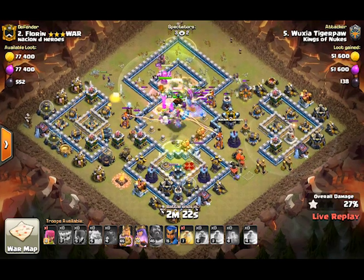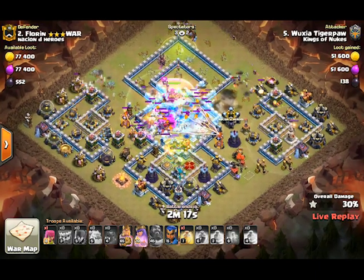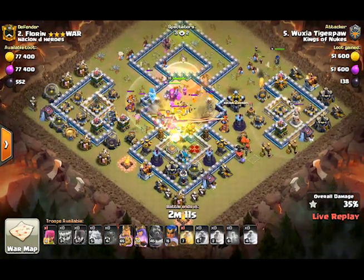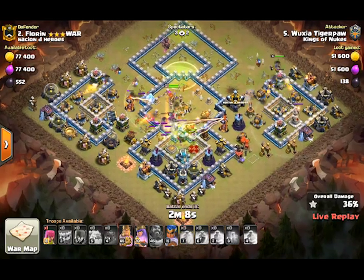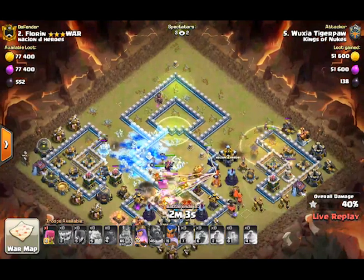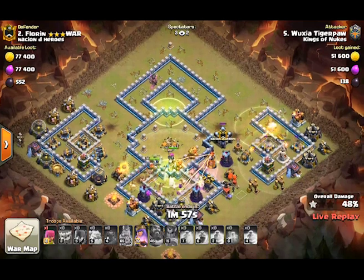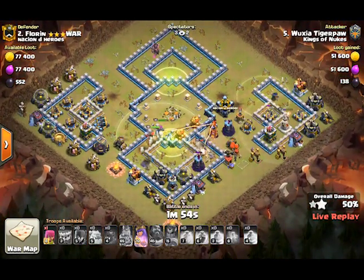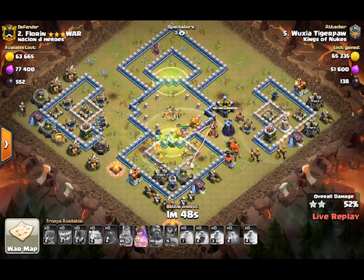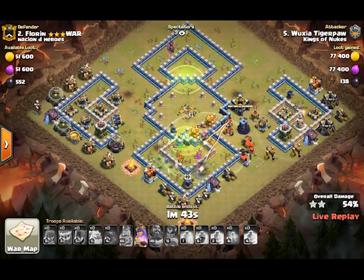Instead we are doing the new siege machine instead of having the new camp levels, so it's a bit of a trade-off. We have the royal champion going into the hog riders. The siege machine could have been placed a couple of tiles to the right or left so we'd know where all the hogs would go, and then we'd know exactly where to place the royal champion and the heal spell, getting a few more buildings out of that. But overall it's fine.